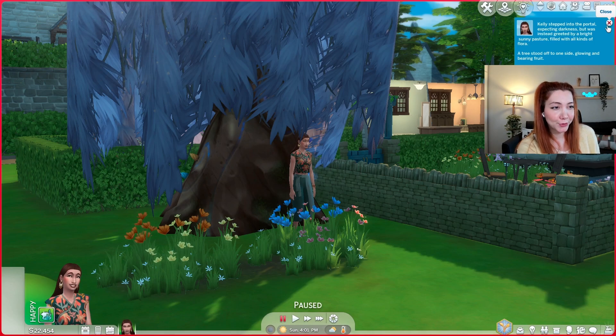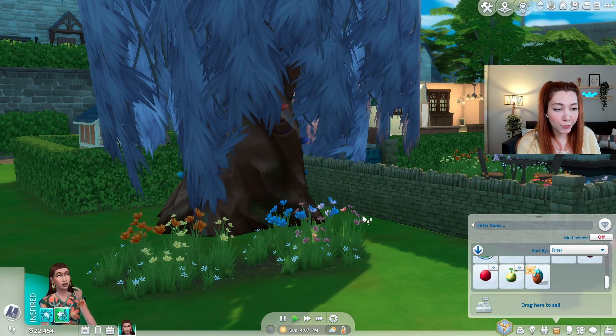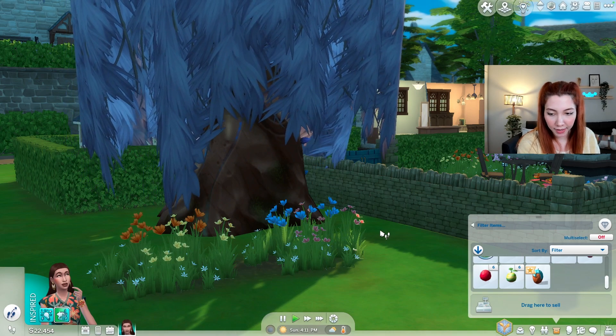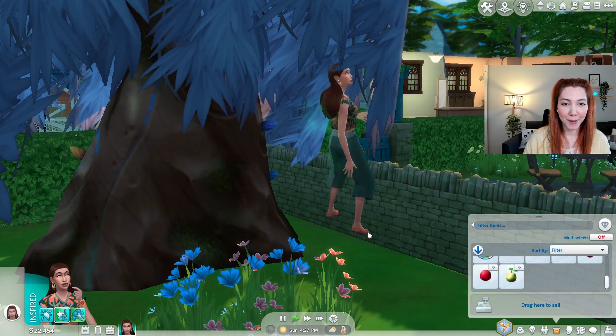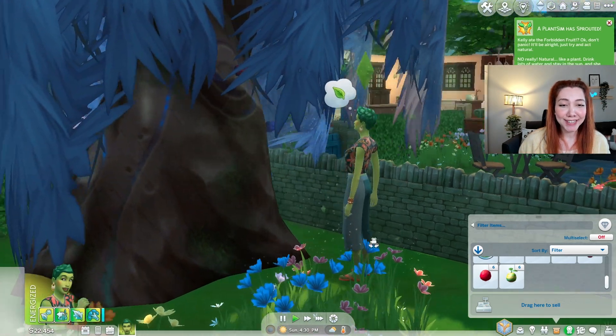Kelly plucked the fruit from the tree — luckily we got the fruit on the first try. Yes, it's in our inventory: the forbidden fruit of the plant sim. So eating this will turn Kelly into an actual plant sim. But if you want to stay as a plant sim, you may want to plant this first, because the effects of the plant sim wear off every 5 days. But I'm not gonna wait for that right now, so let's just eat the fruit. Oh my god, it's happening! And she's a plant — Kelly ate the forbidden fruit.